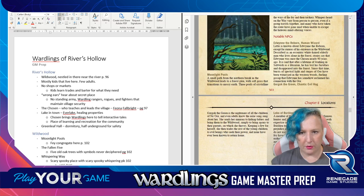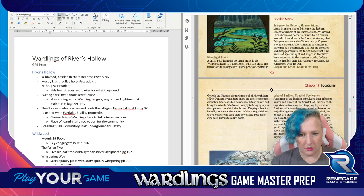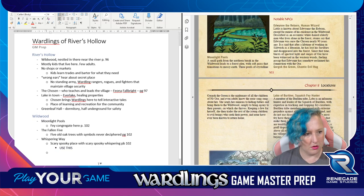Notable NPC: Little is known about Edwin the Reborn, except for rumors of his existence in the Wildwood. Described as an eccentric white-haired elderly man who lives alone in the forest. Stories say Edwin was once a chosen nearly 90 years ago. After a lifetime working in Saltwick as a librarian, he lost his faculties and disappeared into the forest. Since then, bursts of spectral light and surges of Ur have been witnessed in the eastern woods, fueling gossip that Edwin has somehow reclaimed his connection with the Ur. We could put this person in the abandoned cottage - Edwin is an elderly man living in the abandoned cottage in the wood.